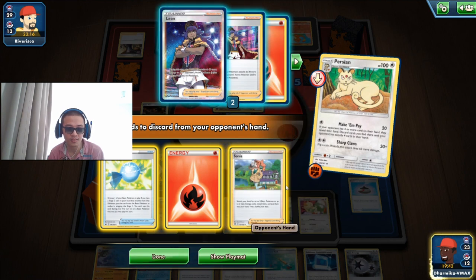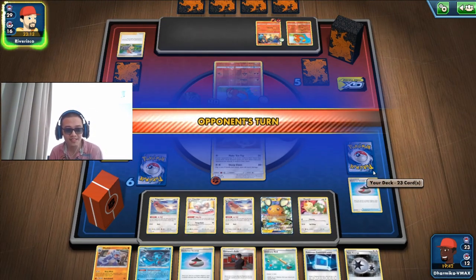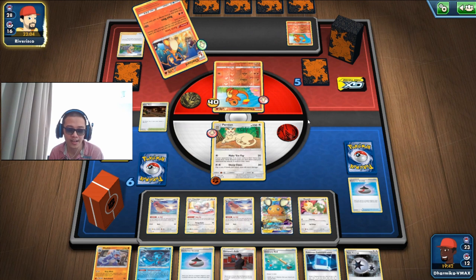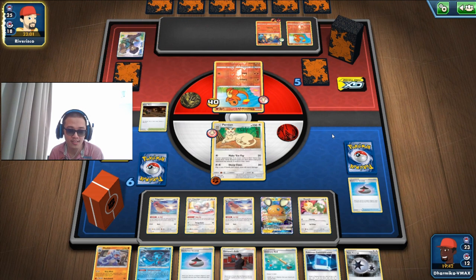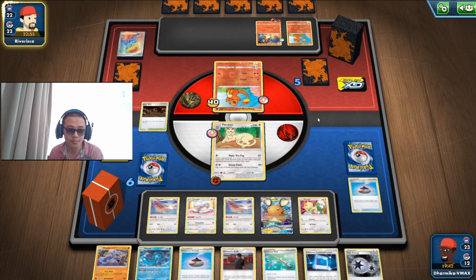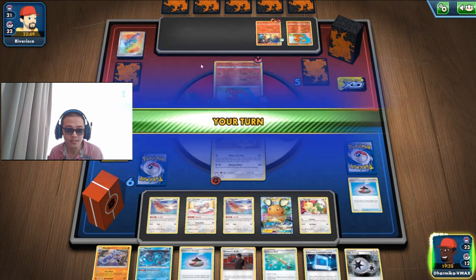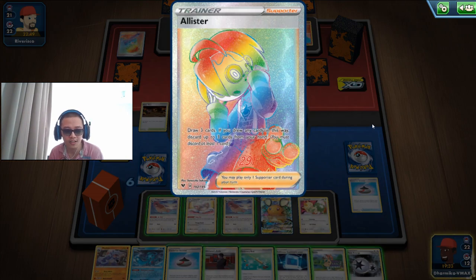Actually, Oricorio GX will not help them because we are not knocking them out. If we don't knock out any of their Pokémon, they don't get to activate Oricorio GX's ability, meaning they don't get to draw cards and they don't get to deck themselves out. They don't know that we are not knocking them out, so they are drawing — that's good. And they used an Alistair or an Alistair-Leon combo, not bad.